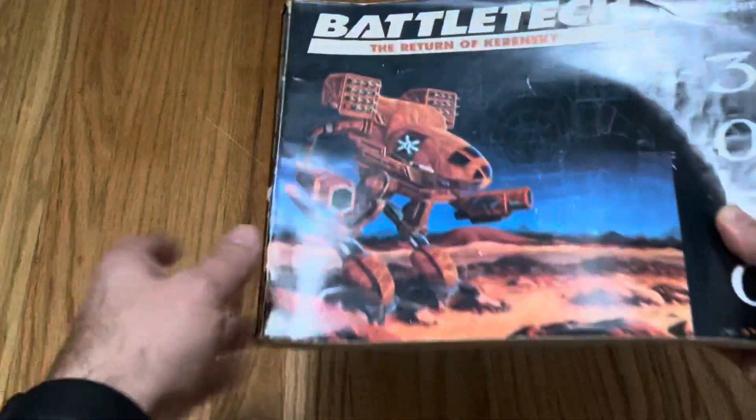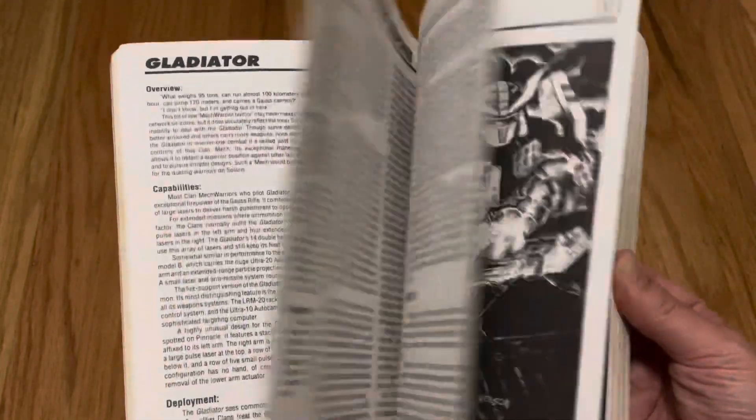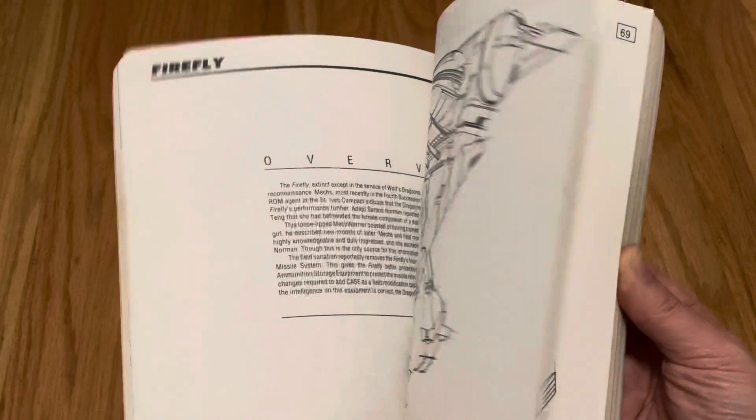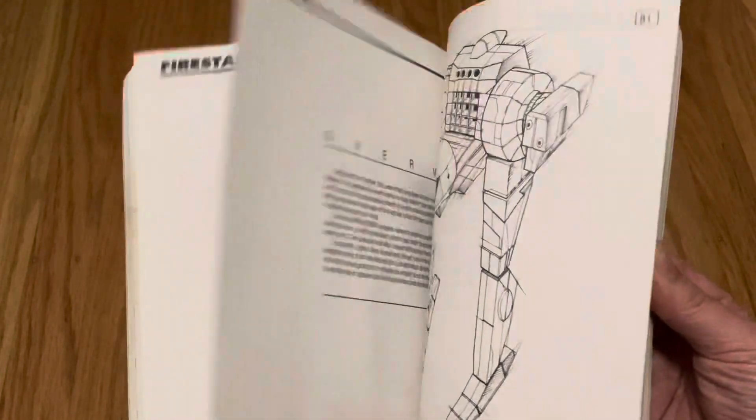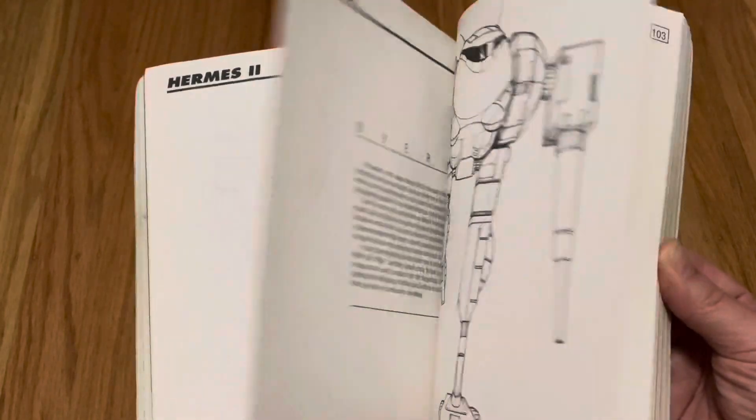But we have even more — the Crusader gets an update in 3050. First we have to go through the clan section and through the various light mechs, and again the Wasp and the Stinger are very close to the Crusader.